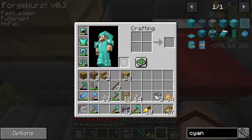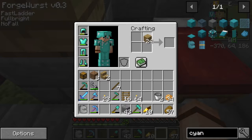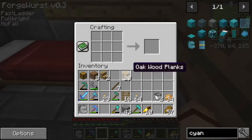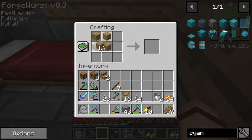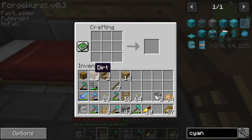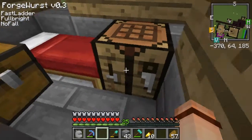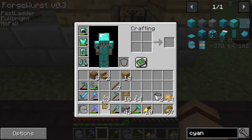There we go, and then we'll need some windows because obviously you have to have windows. We'll put the bed down. We do need a crafting table because we will need a door. Just create a quick door here, and then we'll put the chest down. There we go, put the door down.